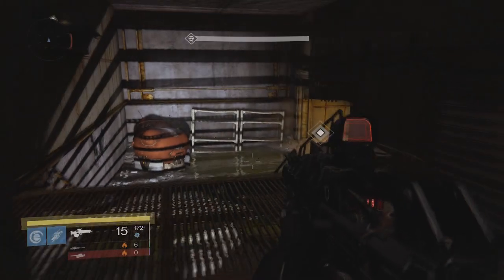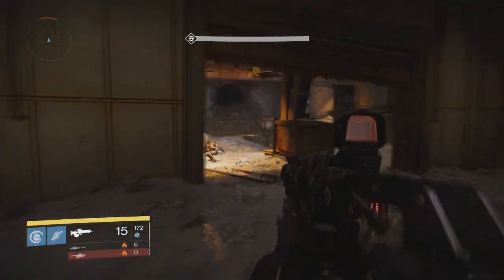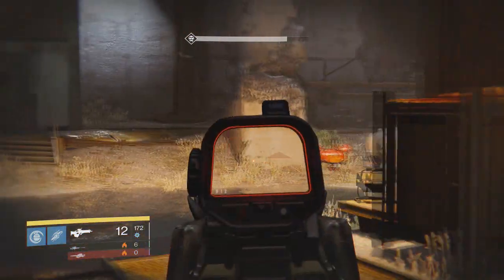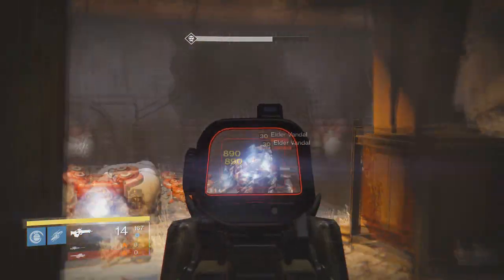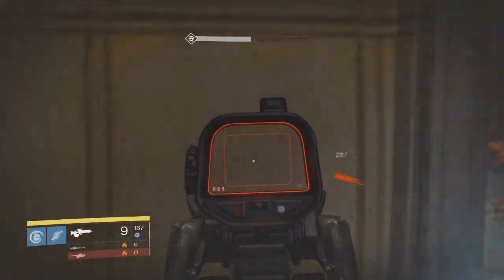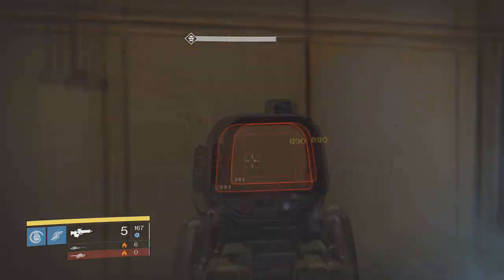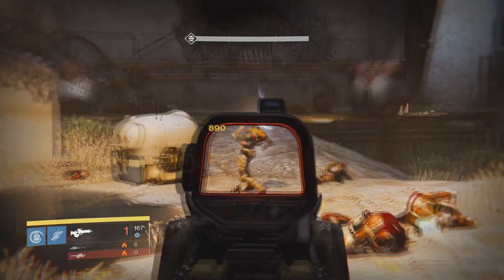Let's go straight to the gameplay damage. For a body shot it deals 297 damage, and 890 damage to the head — that's a great critical! We're going against level 30 enemies and that is some high damage. I was not expecting that — 890 on a headshot is really high, that's really good.